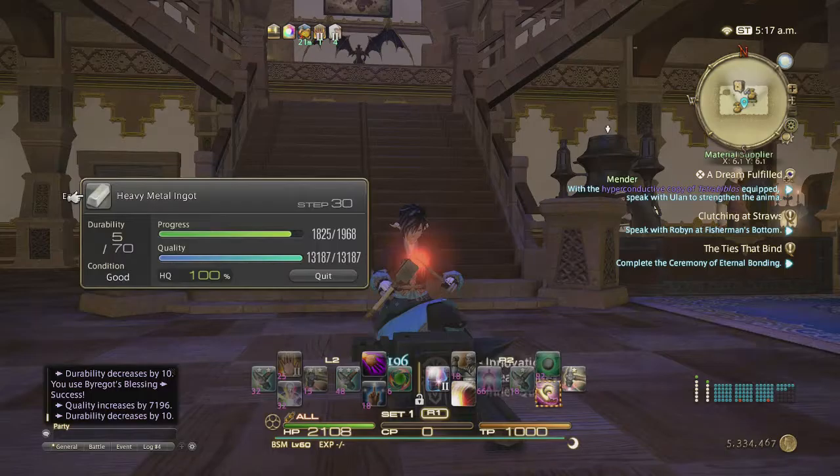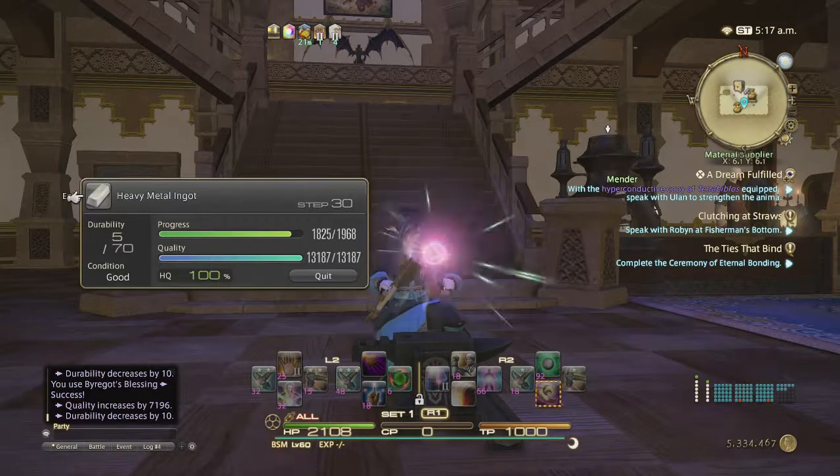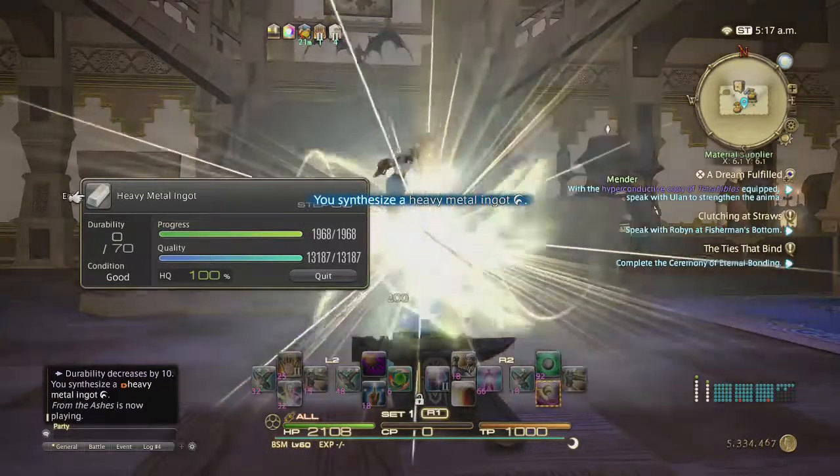Normally for the rotation you will have to do a Byregot's Blessing — use innovative touch 2 just to get your Byregot's Blessing to 100% — then careful synthesis 2. And there you go.